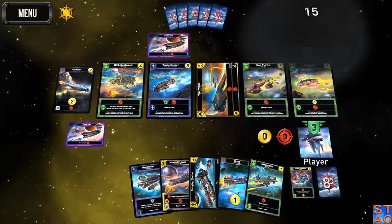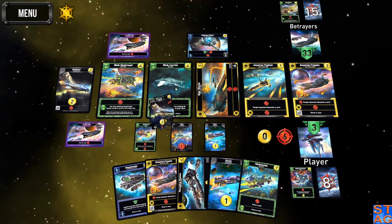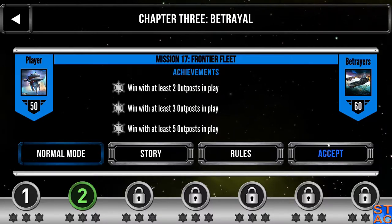Doesn't really matter because I have three authority. The base is out and I've got five. With the Mega Hauler, I could buy the Blob Carrier without paying for it — that is how good that card is. Let's take another run at this guy and see if we can do better this time through.